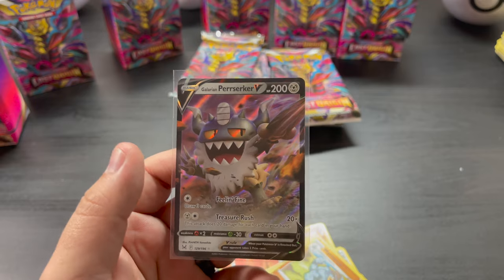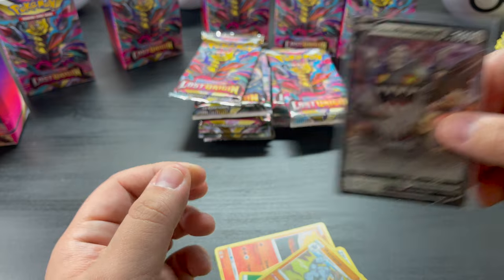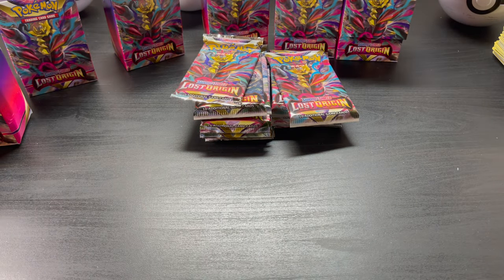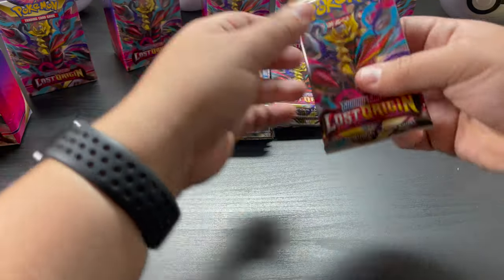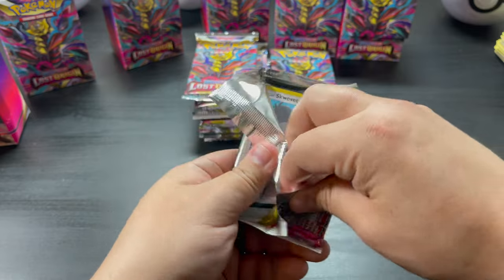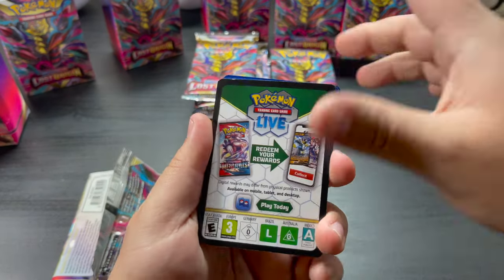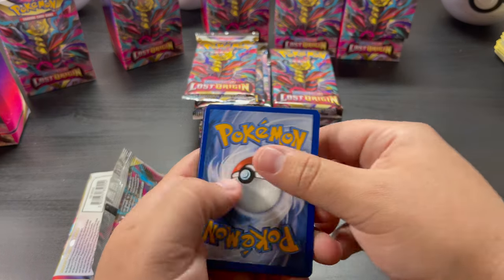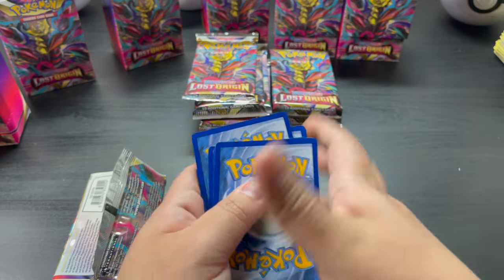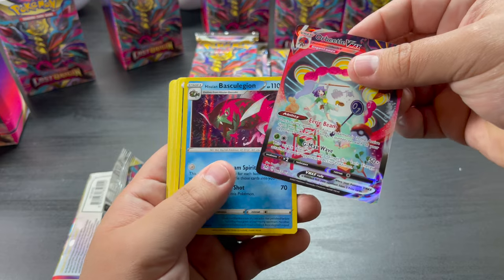My phone got cut off there, but out of that last pack I got a Galarian Perserker. Let's continue this — hope to get something else. This one's gonna have a hit in it. Hollow or better — one, two, three, four, five, six. Let's see what's in the reverse slot — did I count wrong?